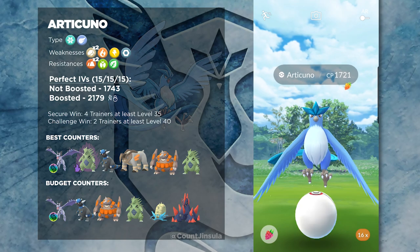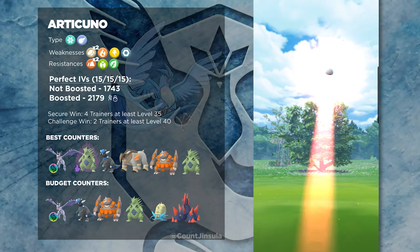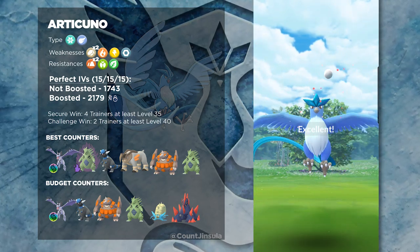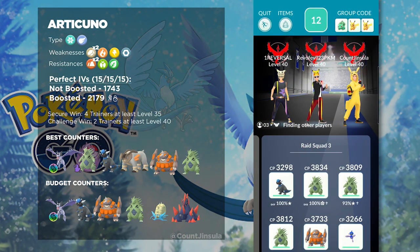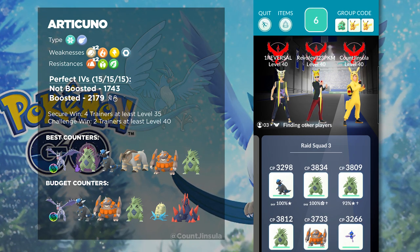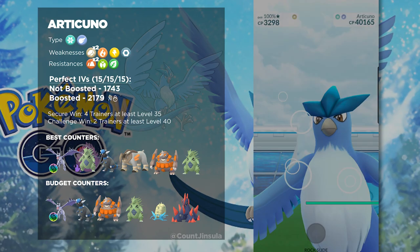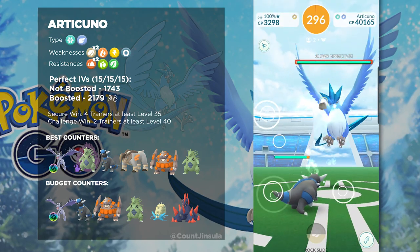You do not want to neglect the fact that Articuno does have a Shadow version out there. If you were able to beat Giovanni during the time that Shadow Articuno was available, it is definitely worth farming up the resources to max out that Shadow Pokémon, because in that circumstance it will be a top-tier raid attacker. But of course, it won't reach that full potential unless you max it out with XL candies. Whenever Articuno is out, you will be able to get guaranteed XL candies whenever you defeat it and catch it. It is also one of the easier Legendary Raid bosses, so this is a Pokémon you could farm up for Rare Candies and Rare Candy XL.